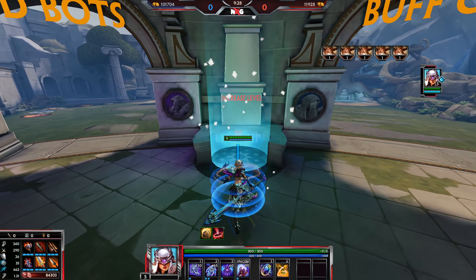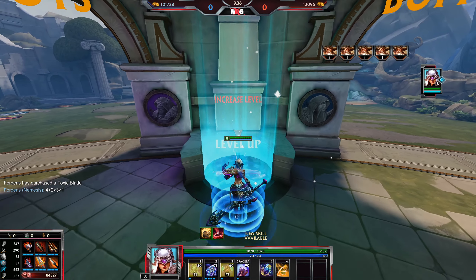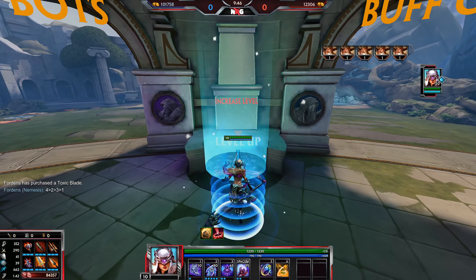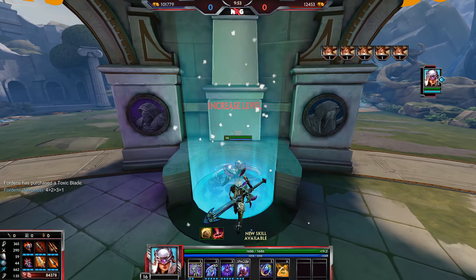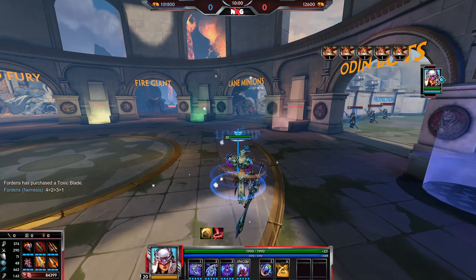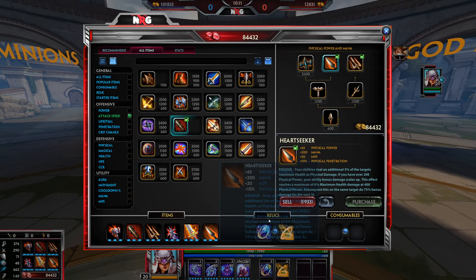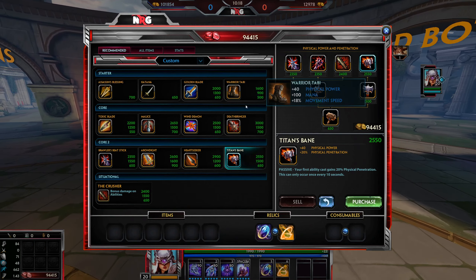Then 3, then ult. After that you rigidly follow the hierarchy: ult whenever you can, max 2, then max 3, then max 1. Upgrade the ult whenever you can obviously, and finish off with the final ult rank. That is it for Nemesis' passive, abilities, basic attack chain, and ability upgrade order. Now we're moving on to fighting combos and general mechanical tips and tricks — I'll use the crit build since that's the one I use most often with her.